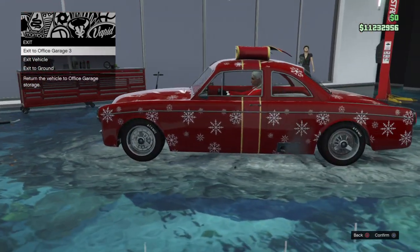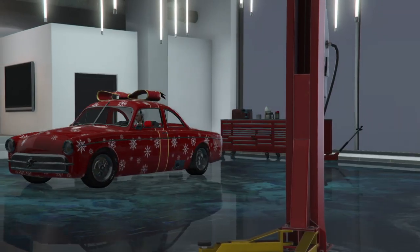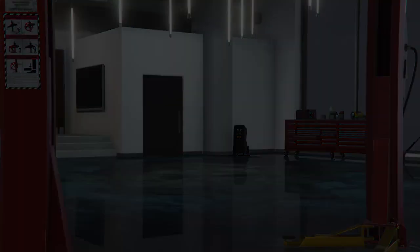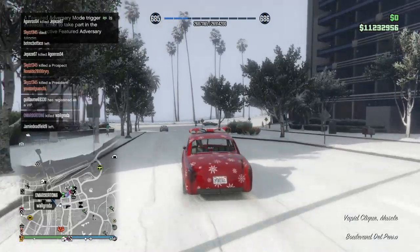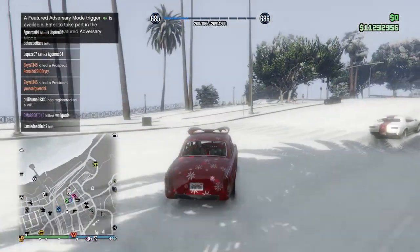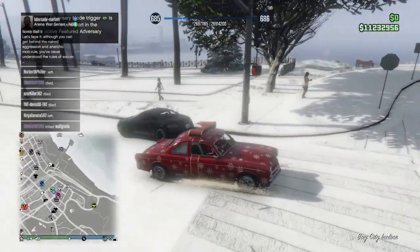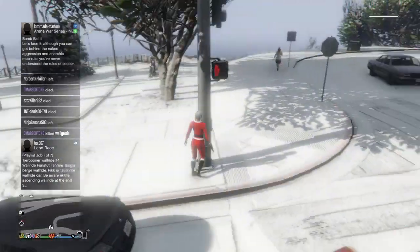Let's go outside, let's see if the sun is out - not quite, but let's go to the ground with my new car, the Vapid Click. Oh, sun is out! The name is Vapid Click, yeah. And let's use the new gun - a nice lady here. Where is the gun?